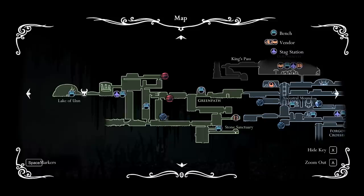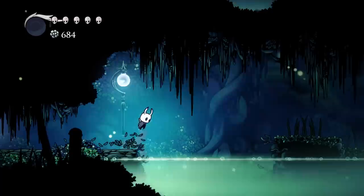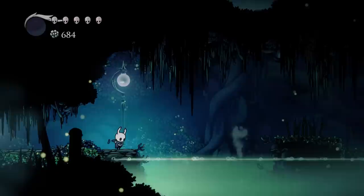We've got three markers in Green Path. I think we only have three markers - the stag way was there. What I'm gonna do is backtrack to all of these places. I forget which ones require the dash and which ones require a double jump or some better mobility. We already had the dash and then we continued on.